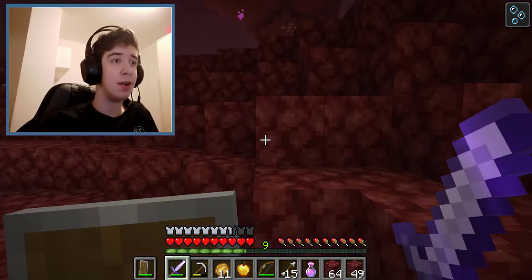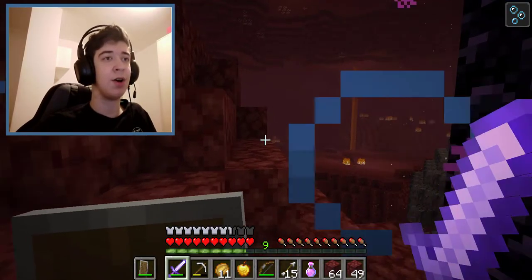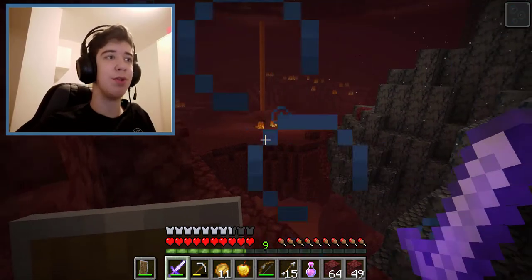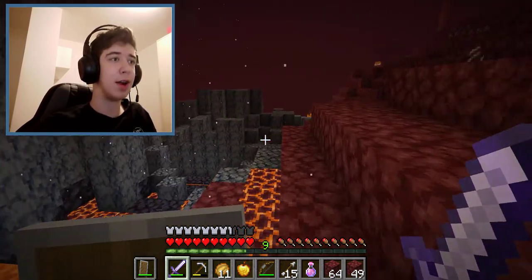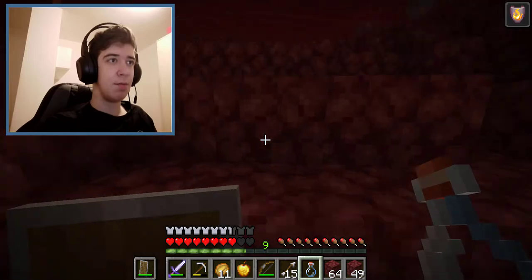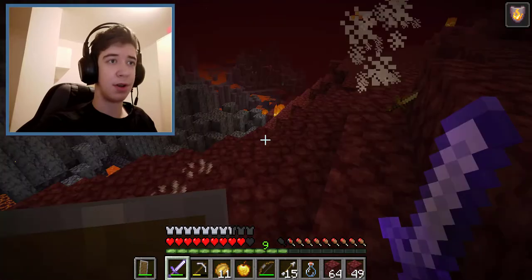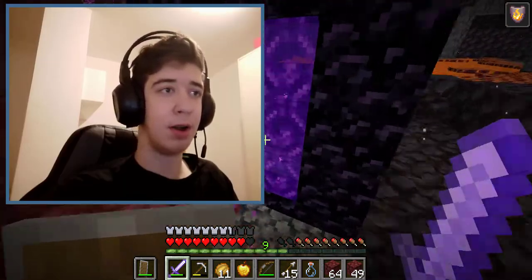Every time I enter the nether portal I used to go the same way, but now I need lots of blocks to reach the fortress, and I'll need a fire resistance potion in case I fall in lava. It's kind of funny — I still have the water breathing potion effect on me as I enter the nether portal.